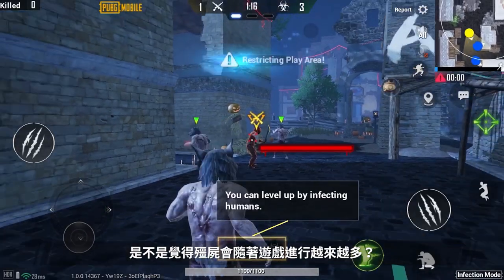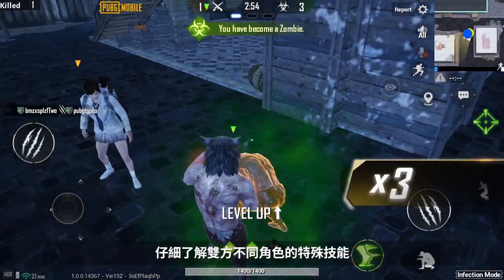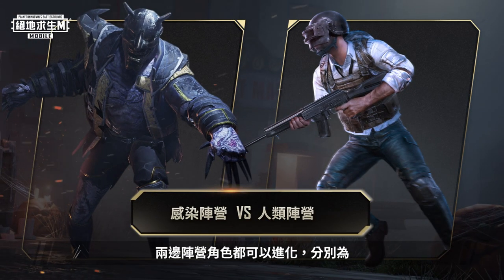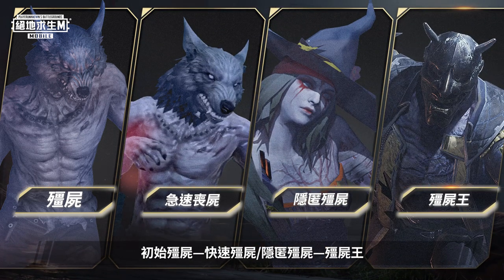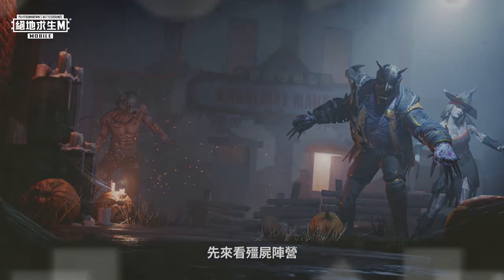Does it feel like the zombies have a great advantage because they'll grow in number as the match goes on? Pay attention to the character skills of both sides to experience the gameplay and excitement of this mode. The characters of both sides can evolve: Default Zombie, Fast Zombie, Stealth Zombie, Zombie King — and on the human side: Human and Vanquisher. Let's take a look at the zombie faction.